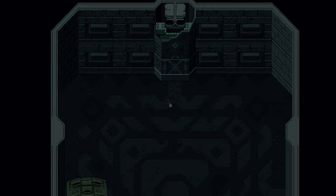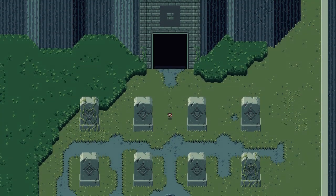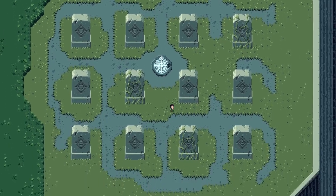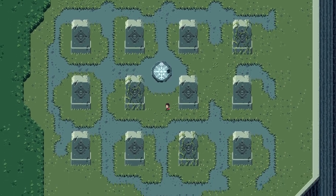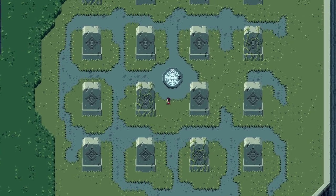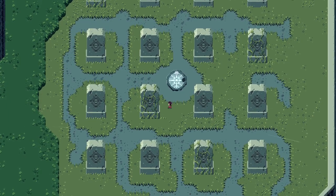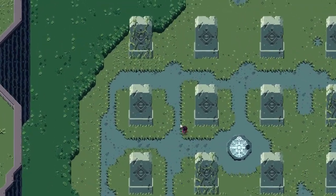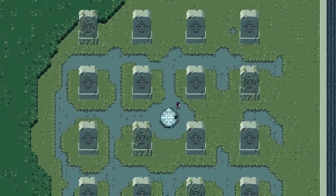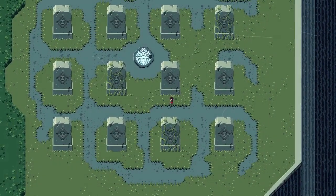Nothing going on with you then, huh? Just kind of hanging out? I wonder — I bet there might be a connection between the pattern that he takes and the way that we're supposed to interact with these tombstones. So he goes left, top, right, bottom. So what if we were to do something like... it's tough to say which one's left, which one's right, which one's top, and which one's bottom here. So I'm guessing then I want to do something like left, top, right, and then bottom. Nothing.